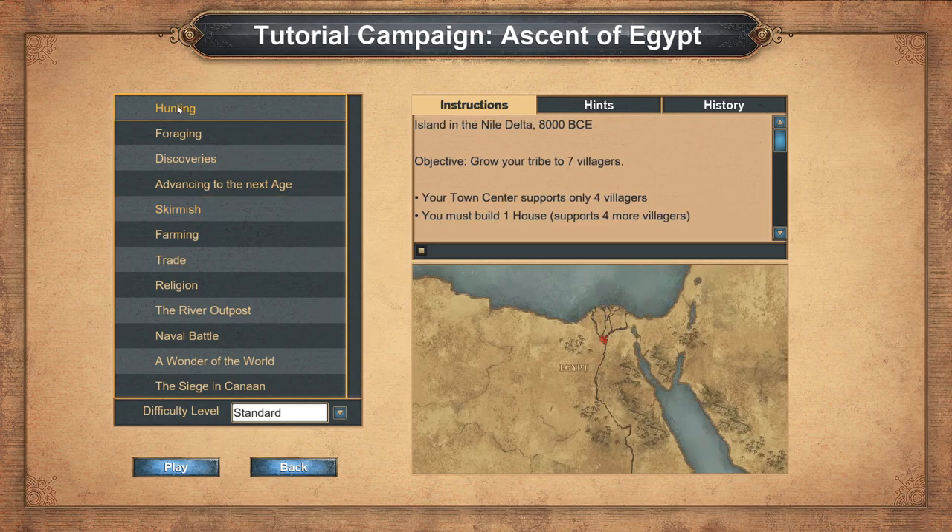So we are doing hunting and we have an island in the Nile Delta, 8000 BCE. Objective: grow your tribe to seven villagers. Your town center supports only four villagers. You must build one house which supports four more villagers. So basically we have to get four villagers and then build a house to get more. Right, let's play.